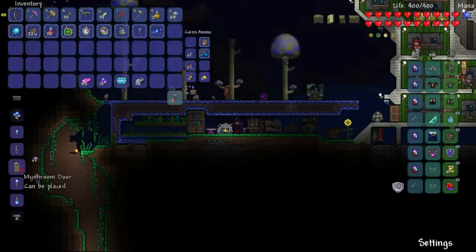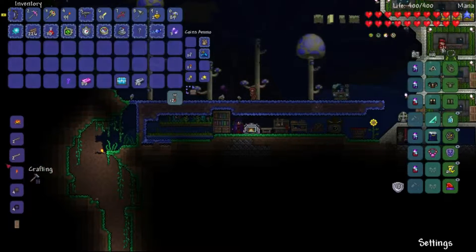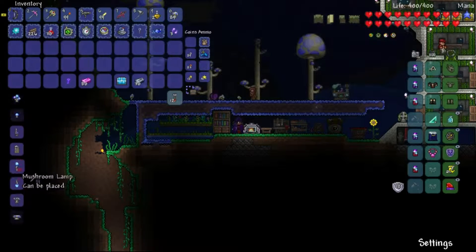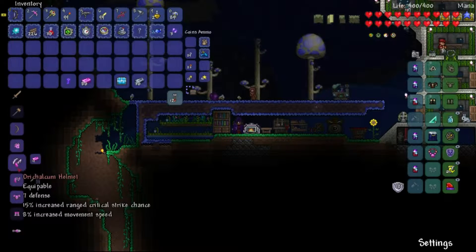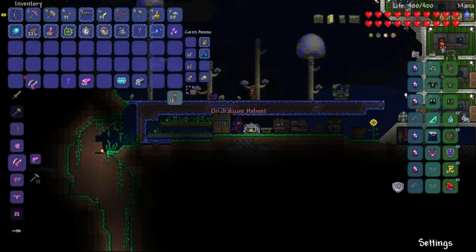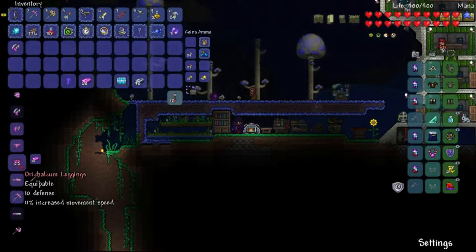We are also going to make this thing called a Key of Night, because there's a thing we can do that involves those. So let's go ahead and make our orichalcum armor, because that is really good. We want to make the orichalcum helmet, because each different headpiece has its own specific stat bonuses.